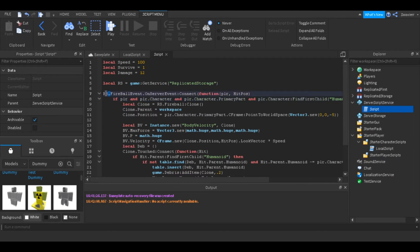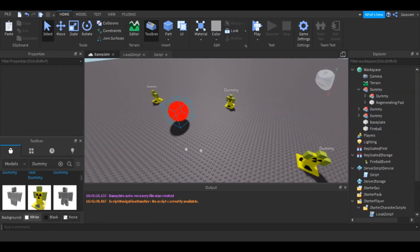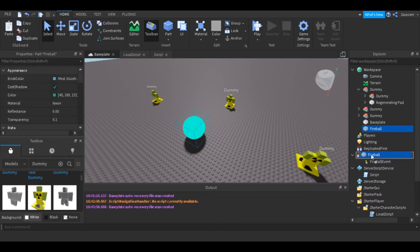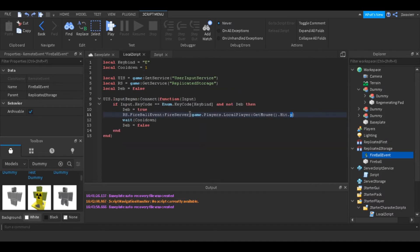We get ReplicatedStorage and then ReplicatedStorage.FireballEvent — that's the remote event we'll be using. Don't forget to have a fireball object inside your ReplicatedStorage. Then we set up FireballEvent.OnServerEvent with a connected function, running player and hitPosition as parameters — hitPosition is just Mouse.Hit.Position from the client.